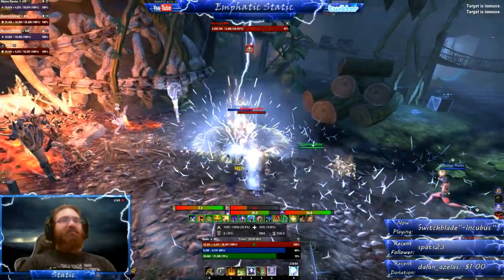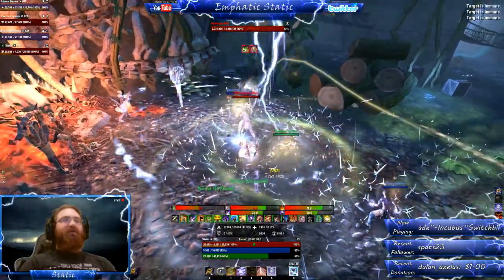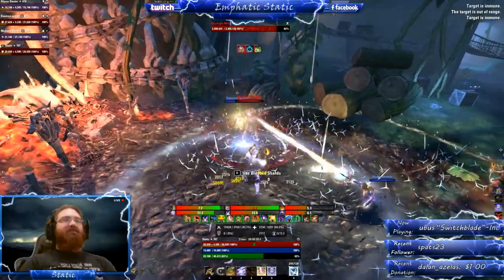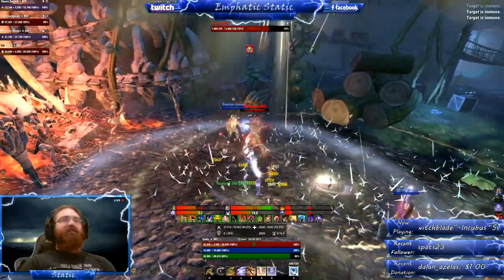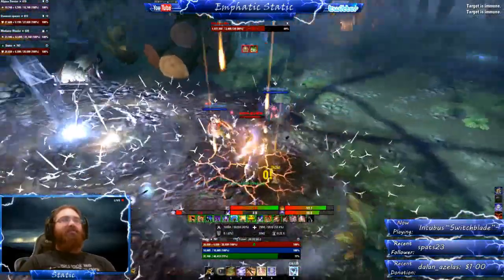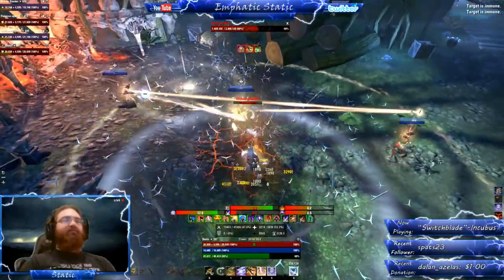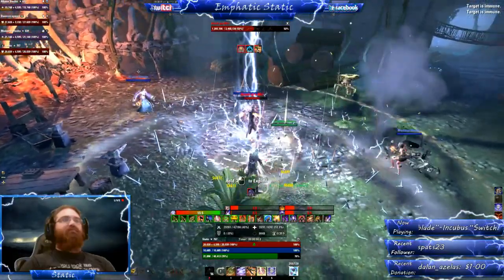This boss starts out with light and heavy attacks. His next move will be a conal which your tank wants to point away from your group. He also does a spin attack so just stand outside of the red AoE. You'll see after this heavy attack that he does a jump to a random player. He jumps at Wiko and she does the right thing by moving immediately because he'll oftentimes use his conal right after. So just have your tank chase down the boss and then reposition to point it away from the group again and repeat the process.